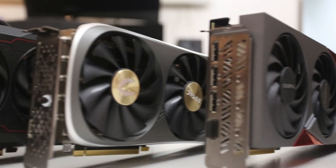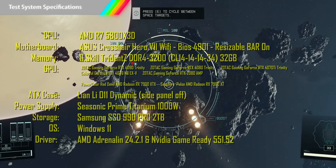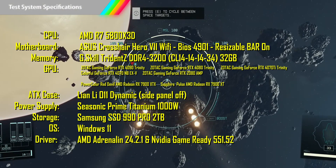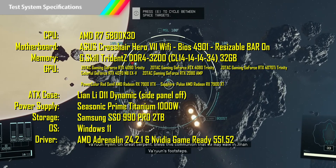If you want to know what the real performance difference is, you're in the right place. I've tested 7 GPUs from AMD and NVIDIA across 15 games to find out what the true performance gap is. Let's look at the test system I'm using — if you want to take this all in, pause the video now. Otherwise, let's get on to those performance results.